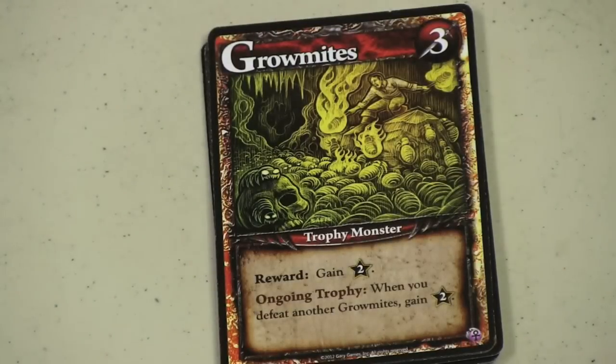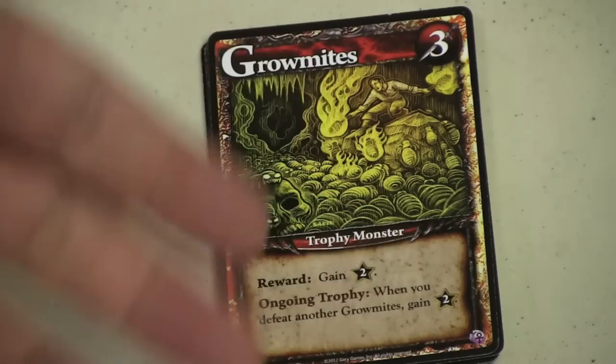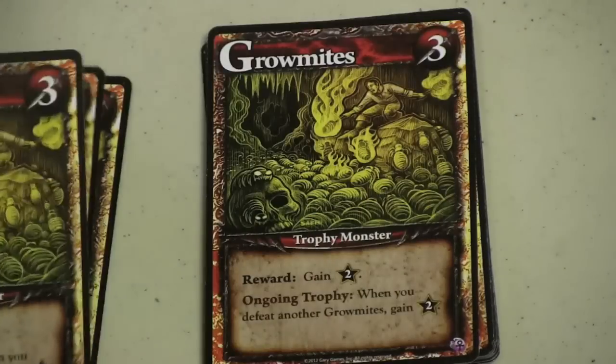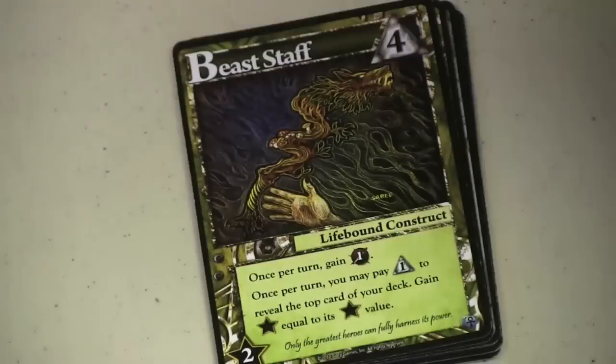Let's take a look at some of the cards that caught my eye. First, we have the Gromites. This is a monster — I think this one's really cool. They're very easy to kill and worth two points. But they're an ongoing trophy: when you defeat another Gromite, you get two points. So if you can kill three of these, you're doing very well. There are five of them included with the game, so that's pretty neat.